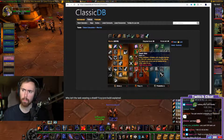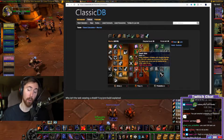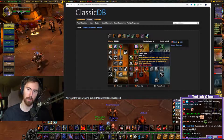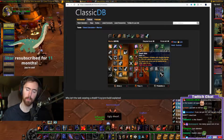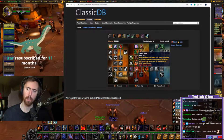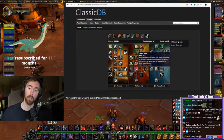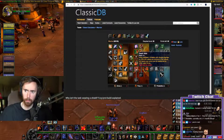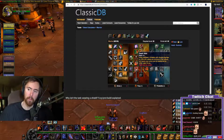Death Wish - you might as well skip down and get that because obviously you want it. It's a big reason why this build works. For 30 seconds you can deal 20% more damage and be immune to fear, which is really good. Your Berserker Rage might be down, or you're not in the right circumstance when a fear goes off - Death Wish is handy for breaking fear.